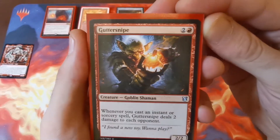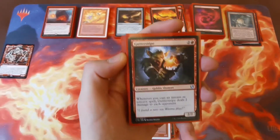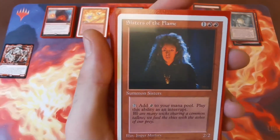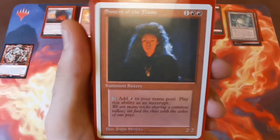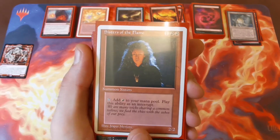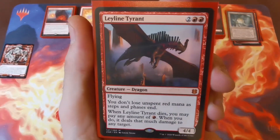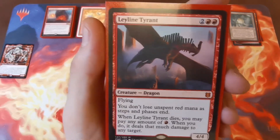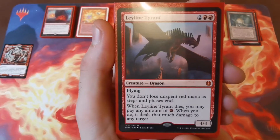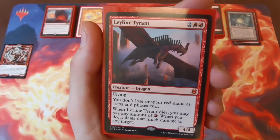Guttersnipe — two and a red, a 2/2 — whenever you cast an instant or sorcery it deals two damage to each opponent, and there are lots of ways to slowly ping down opponents' life without even hitting them with spells. Sisters of the Flame — two red and one, a 2/2 — tap to add a red mana. Not the best but she can easily be replaced. Leyline Tyrant — four to cast, a 4/4 flyer — works beautifully with Braid of Fire. You don't lose unspent red mana as steps and phases end, so Braid of Fire can provide cumulative red mana for your whole turn, not just instants.